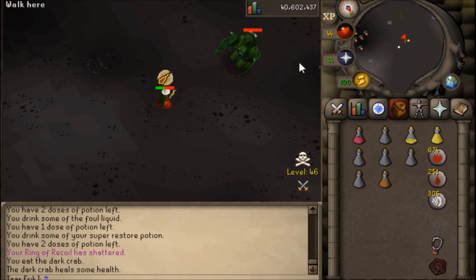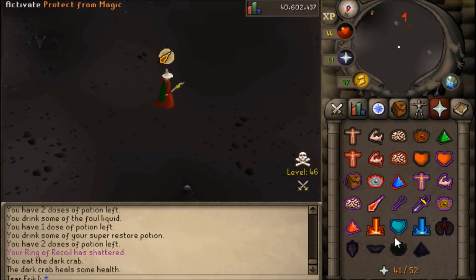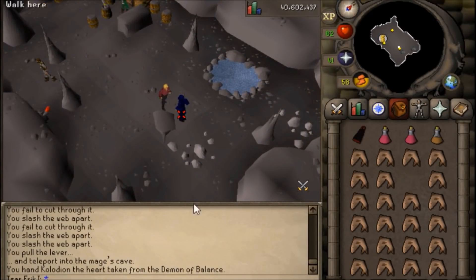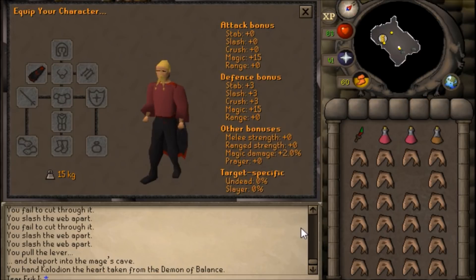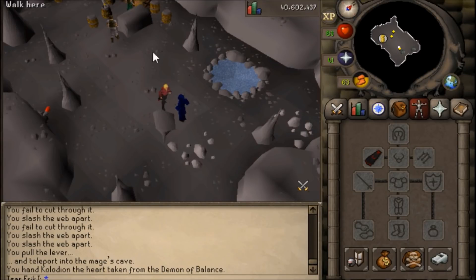If you're having a little bit of trouble you could try increasing your magic bonus. For me I didn't even have boots — I was too lazy to get ghostly boots — I could have worn better mage bonus gloves, had a Book of Darkness, or chosen to wear an Elder Chaos Druid hood instead of a hat, which would have boosted my magic bonus by at least 10 or so. Once you have given all three demon hearts to Kolodian, use the God Cape you want imbued on him, and here are its stats — a pretty solid improvement over the regular God Capes.